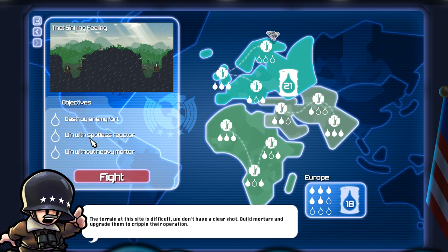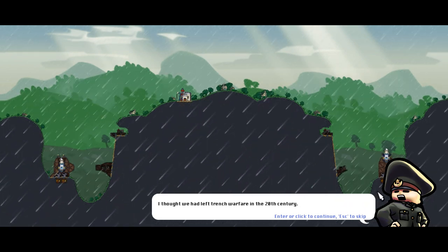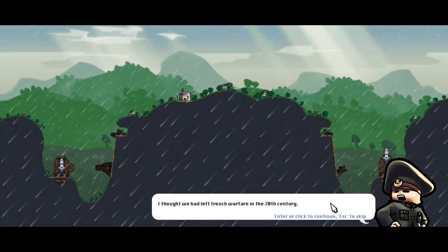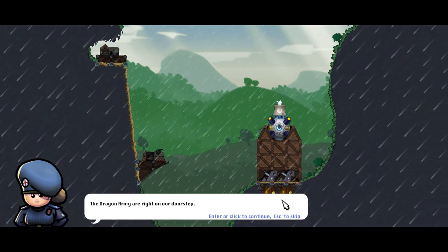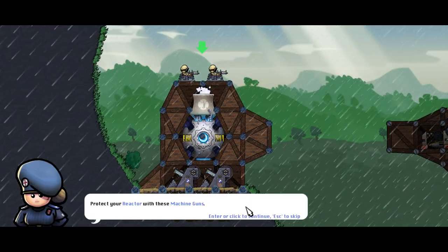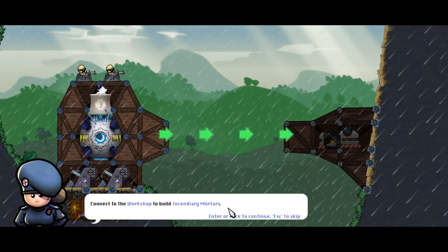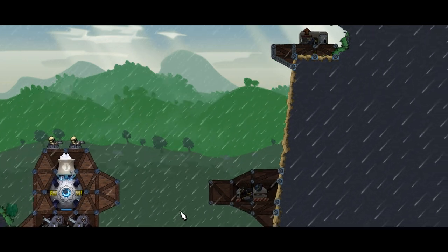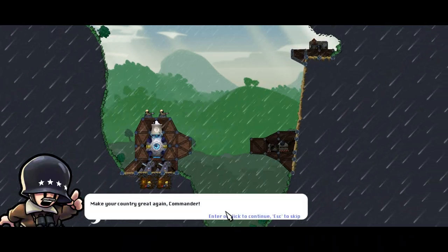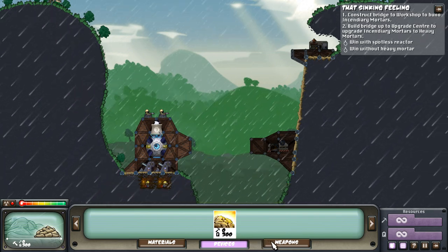Destroy enemy fort. Win with spotless reactor. Win without heavy mortar. I thought we had left trench warfare in the 20th century. Mine's a trench, yours is a grave. The dragon army are right on your doorstep — they're gonna build. This is a race against the clock. Protect your reactor with these machine guns. Connect the workshop and build incendiary mortars. Upgrade heavy mortars to pack a bigger punch. Oh crap, what's this? Absorbs weapon fire.